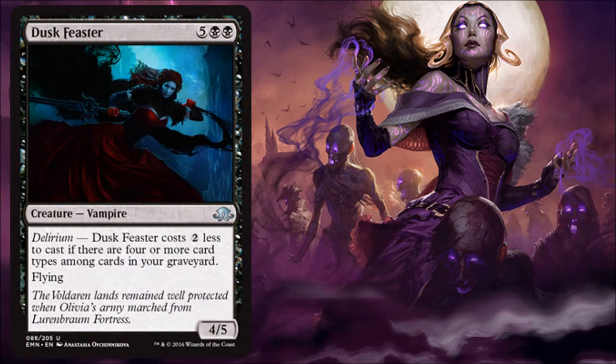Dusk Fester — this one is more of a limited card, not a super exciting limited card. It's not horrible though because it does have evasion. I don't want to pay seven for a four-or-five flyer, but spending five is okay. If I feel confident I can get some delirium going, maybe I'm playing a Golgari deck with vampires. Vampires felt close to being a standard archetype, but I was really hoping for more good vampires in this set. I think we needed some more low-curve vampires. This is okay in limited, long story short.